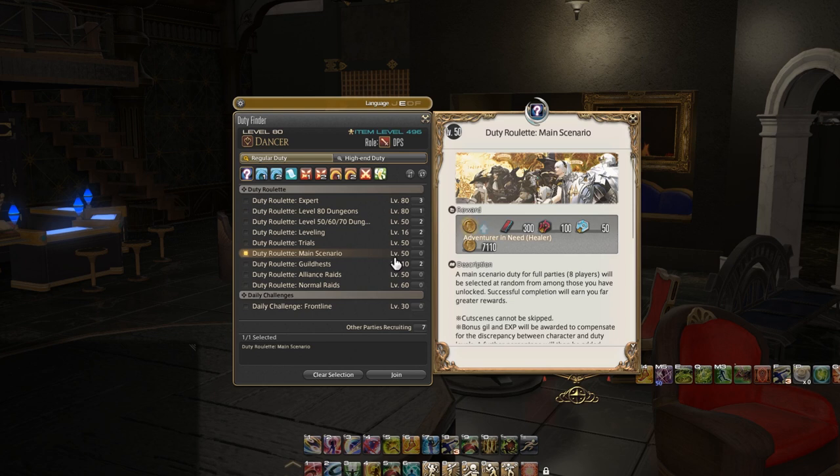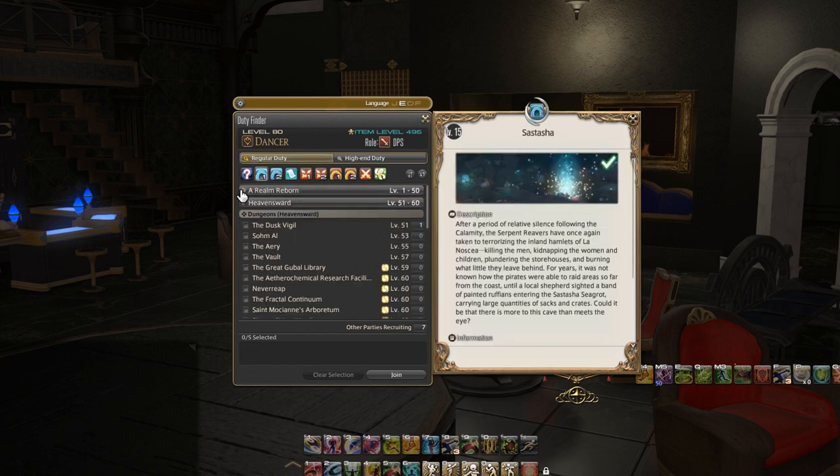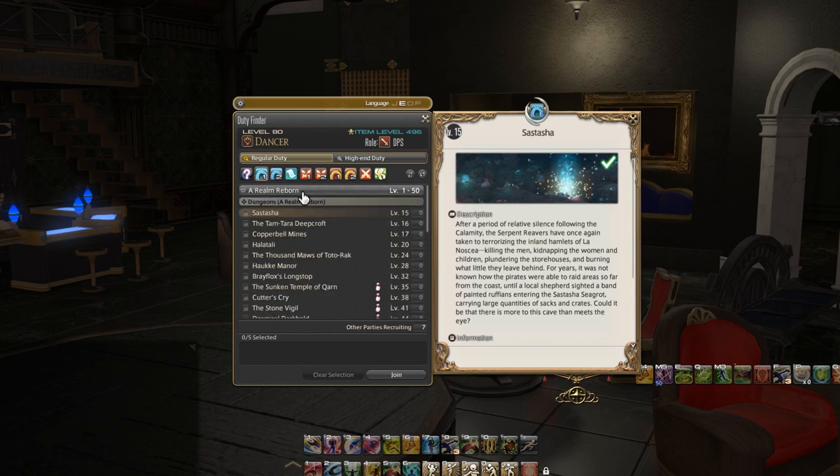So now let's flip into the whirlpool number one here — this is older content dungeons. Leveling up you can see on the right side that you have levels 1 to 50. So that was the first expansion of this game taking you from 1 to 50. Then the next expansion, Heavensward, takes you from 51 to 60, then Stormblood from 61 to 70. If I open one of these you can see a whole bunch of them like Sastasha, Tam-Tara Deepcroft, and just a whole ton of them.